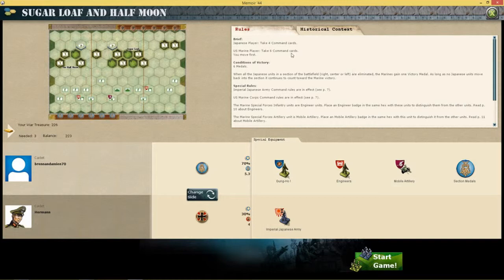The Japanese player takes 4 command cards, the US player takes 6 command cards and moves first. I'm going to be playing the US in this one — I've played 2 missions as Japanese. This is a victory at 6 medals, that's not too bad.